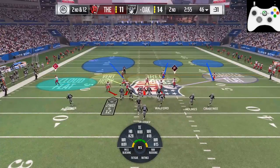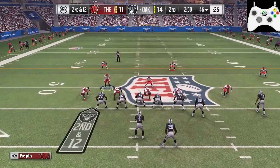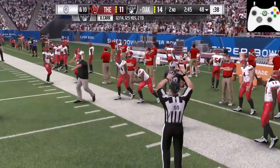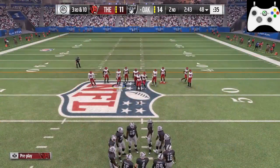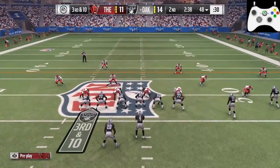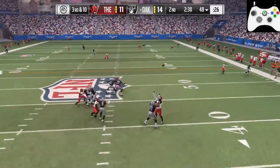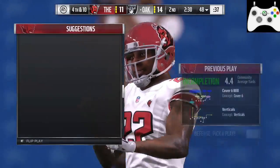We're second and 12. We have cloud flats on the side, three deep there. I've got my user looking around for anybody in coverage. Nobody - he throws it short because he didn't see anybody quickly downfield. That's a two-yard pickup on second and 12 - I'm cool with that. I go with a cover six, really protecting the pass here. If they run it, I'm confident we'll stop it. He goes back with the pass, I'm trying to stay with my man - I do a pretty good job. He has nobody to throw to and throws it away - first defensive stand.